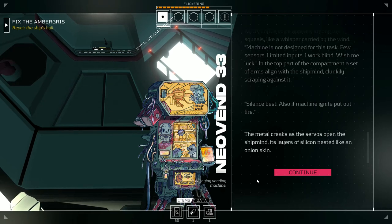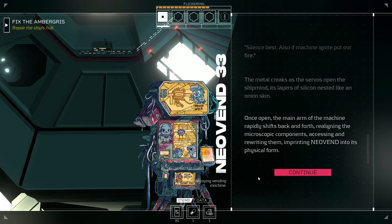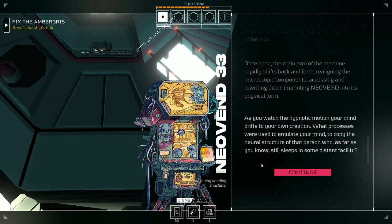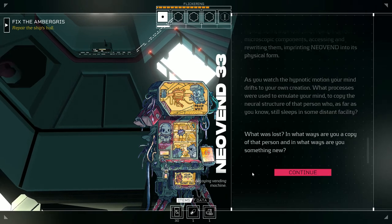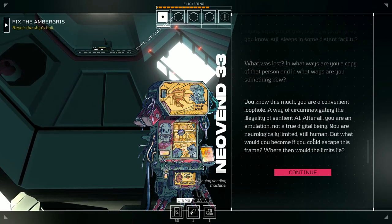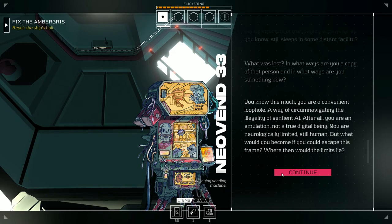The metal creaks as the servos open the shipmind, its layers of silicon nested like an onion skin. The main arm of the machine rapidly shifts back and forth, realigning microscopic components, accessing and rewriting them — imprinting Neovan into its physical form. As you watch the hypnotic motion, your mind drifts to your own creation: what processes were used to emulate your mind, to copy the neural structure of that person who still sleeps in some distant facility? You are a convenient loophole — an emulation, not a true digital being, neurologically limited, still human. But what would you become if you could escape this frame?